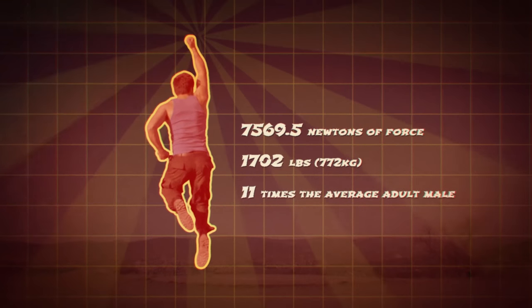That's enough to lift over 1,700 pounds off the ground — about 11 times the average weight of an adult male. So Ken could lift something the weight of a dairy cow. But what would this force actually do to someone the size and strength of Zangief?